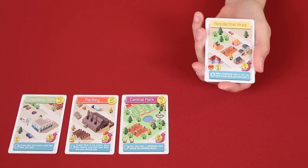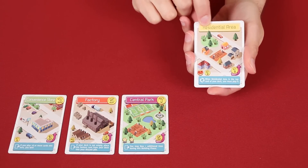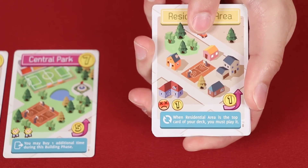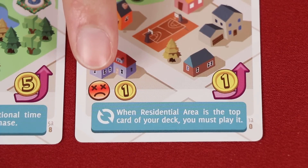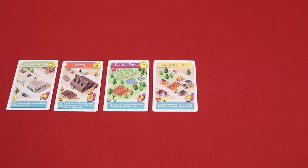At any point during my turn, I can decide to stop playing buildings, unless I'm not given a choice. The residential area is a good example of that. This symbol means the effect is conditional — the condition is having the residential area on top of your deck, in which case it says you have to play it. As you can see, I'm gaining an extra cash, but I'm also collecting an unhappiness symbol, or as I like to call it, a frownie.